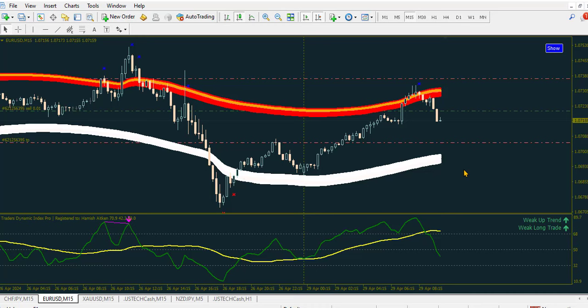Number one thing you have to look out for is this band indicator. Before you place any trade, the candle must be either at the upper band or at the lower band before you consider taking any trade. This star must also be present — you have the blue star at the upper band and the red star at the lower band. You may change the color if you like.